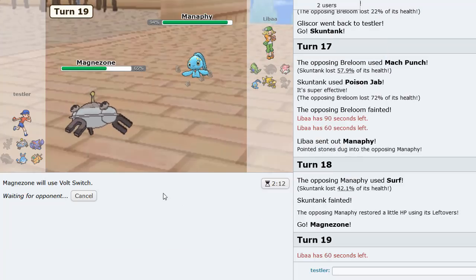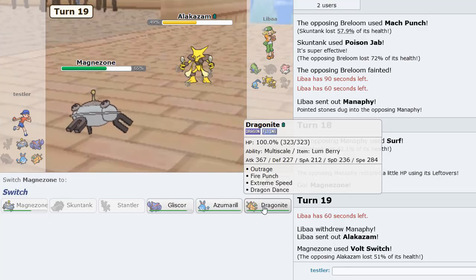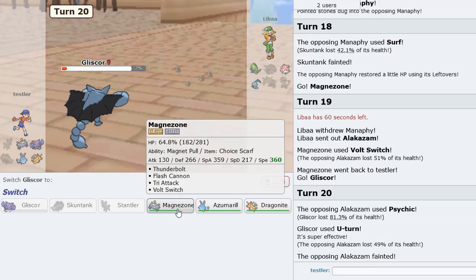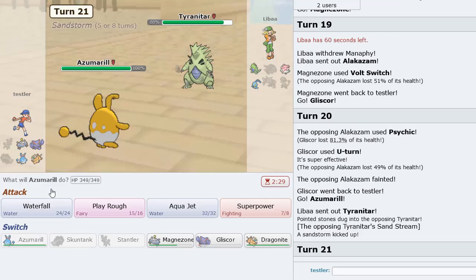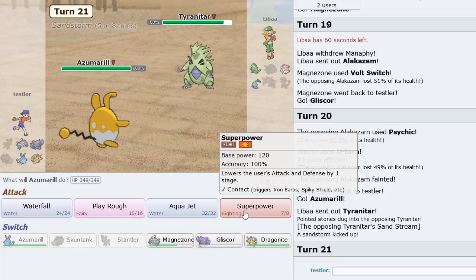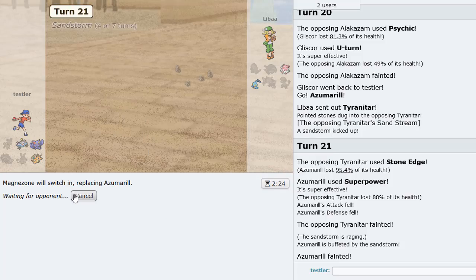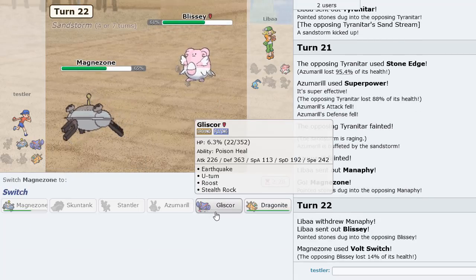I feel like he goes Blissey — or maybe he stays in because he can live an attack. I'm just going to Volt Switch out. If he stays in it's kind of awkward. Do I have enough for T-tar? Probably. He goes Zam — that is excellent! I go Gliscor, knowing I can live any hit and just U-turn out. Then right now we go into Azumarill. T-tar is in — why did he bring T-tar on this thing? I think my play should be Superpower to be safe. Oh, he's Banded? Okay, very good to know.